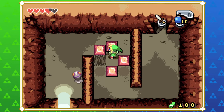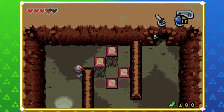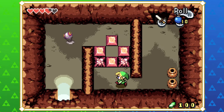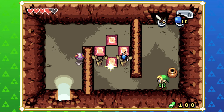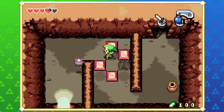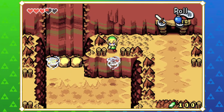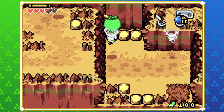I always do these sliding block puzzles wrong in every game. Can you slide any of them in any direction or is it locked to one? Let's just give you more bombs because they respawn. Put the one bomb in the middle - there we go! I don't know why that took me so long - you can push it in any direction, I thought you couldn't.